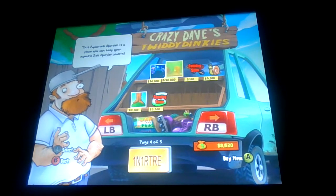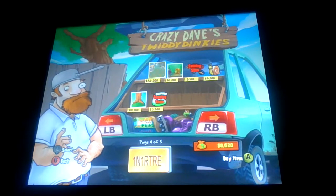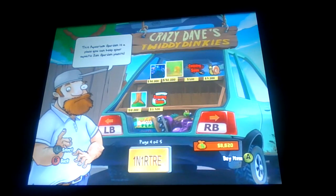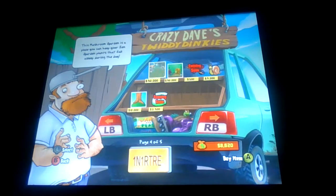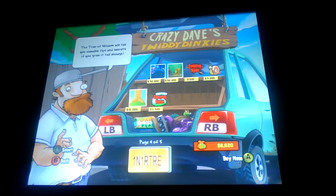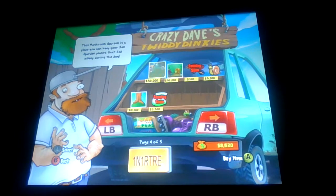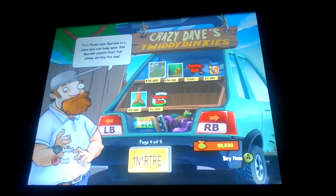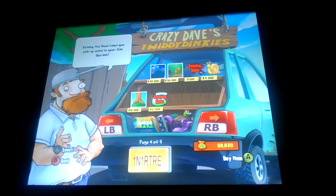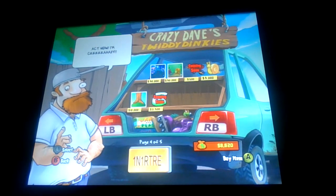We also unlocked the Mushroom Garden, Zen Garden, mushrooms in your Zen Garden, and an aquarium garden with aquatic plants. They both cost three thousand coins - that's a lot. And tree of wisdom - I'll explain more of that when we get it unlocked. And you got Stinky the Snail, who helps pick up coins for you, so you don't have to move the cursor as much.